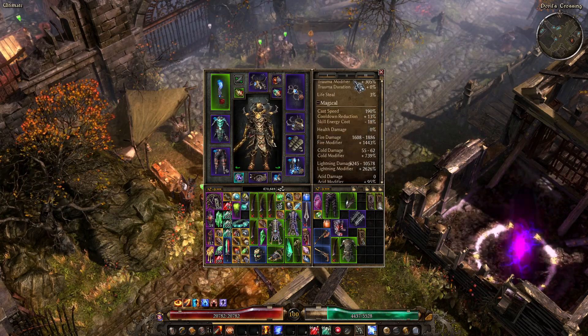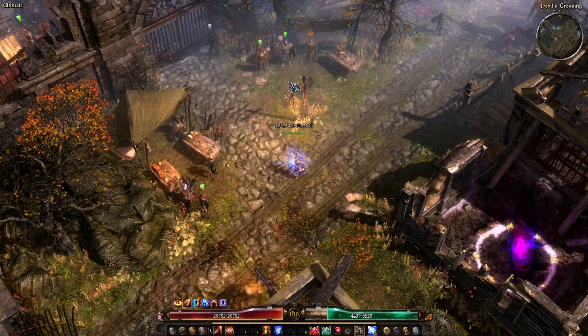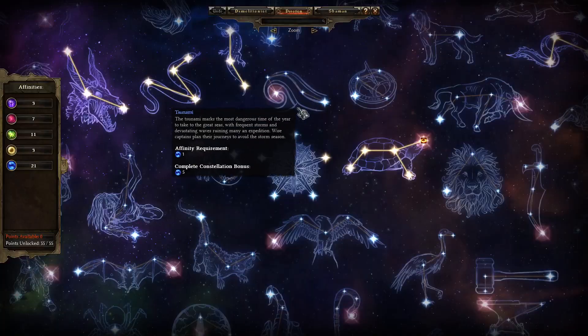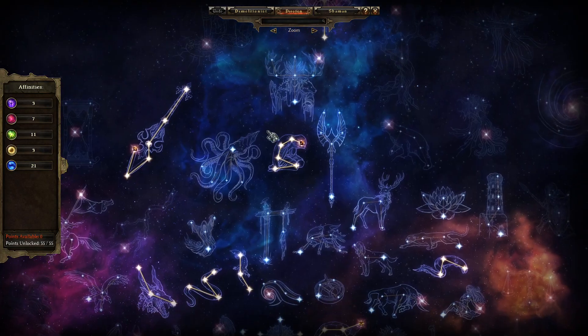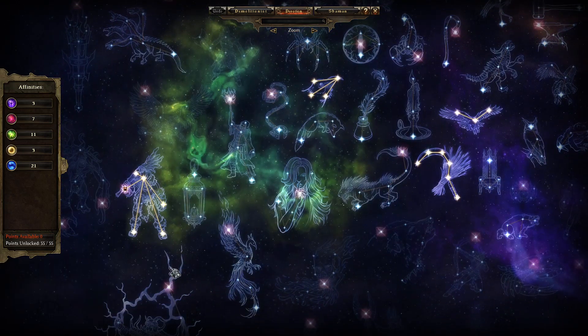Attacks cast speed got to 190% with my buffs up. Devotions — I don't like my Devotions. I'm probably going to think about speccing out of Spear and doing something else. I might end up speccing into Ultos instead of Spear.